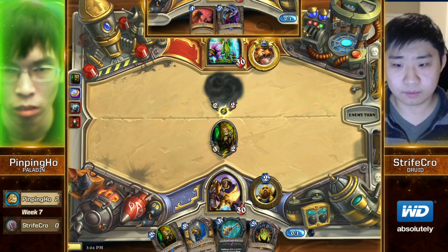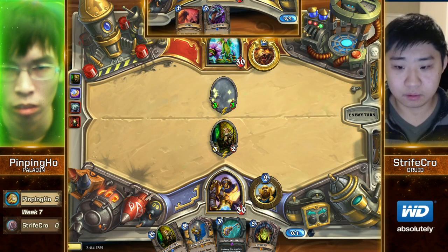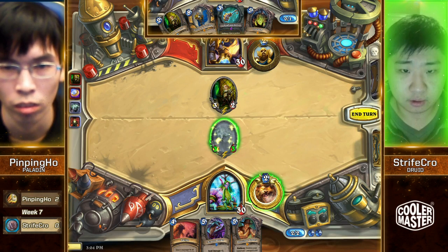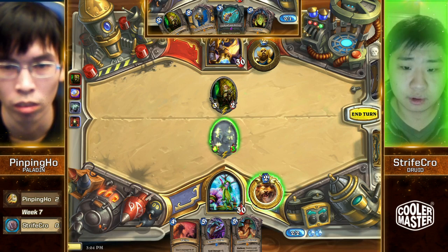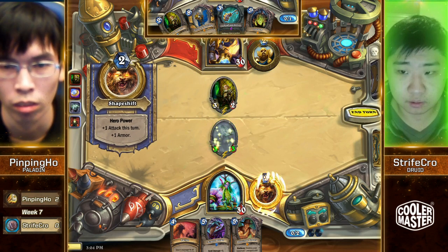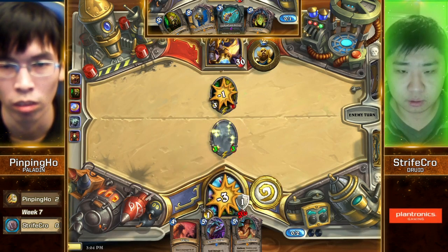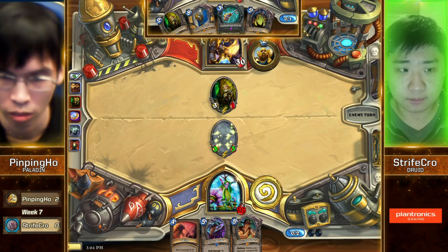Strifecrow probably will have to trade once he sees the second one. Strifecrow's hand, on the other hand, is just so terrible — Swipe, Azure Drake, Harrison. These fast Druid decks, when they Innervate something out turn one or two and then don't have the Wild Growth, you see this a lot — where it's just hero power over and over again.